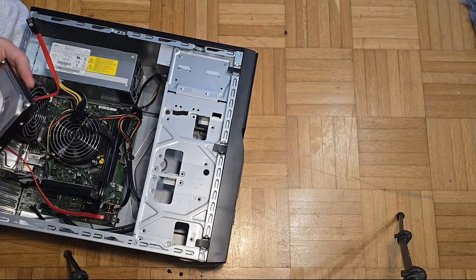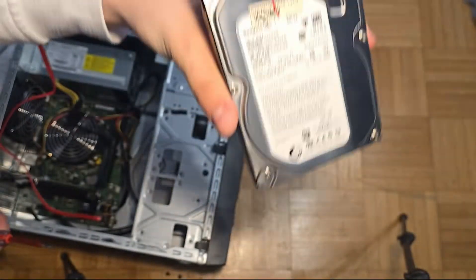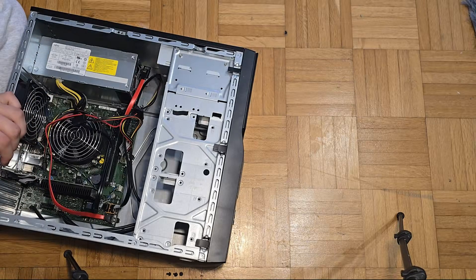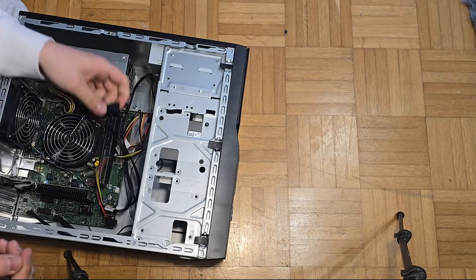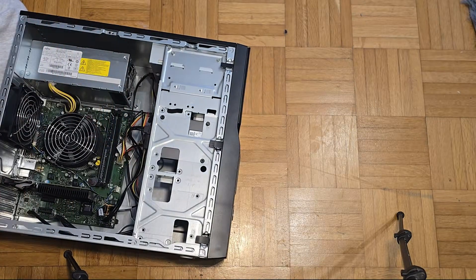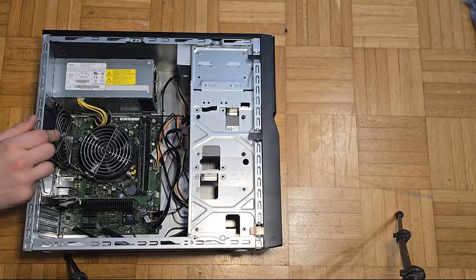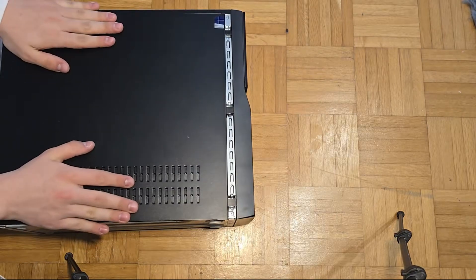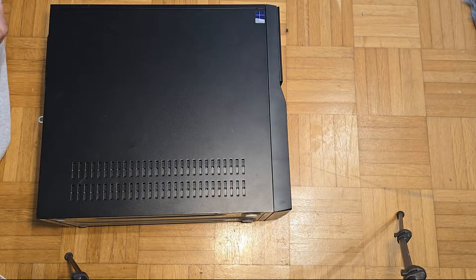We do have a hard drive in here — a Seagate Barracuda 500GB from November 2013, so a 12-year-old drive that probably doesn't work much longer. We're taking that out and putting in our SSD. These SSDs are very light — you can get away with one screw. I'm going to use the old SATA cable. This PC doesn't have a lot of ventilation — just a fan in the back and nothing in the front. Let's see if it powers on.